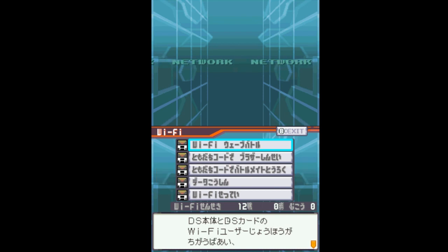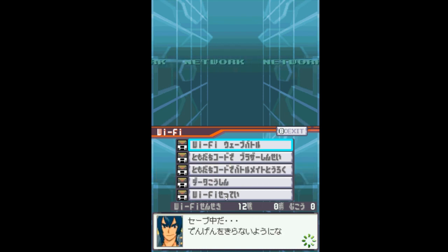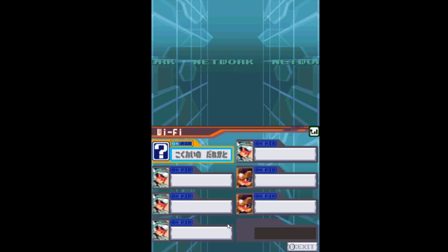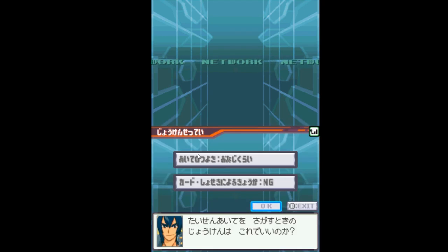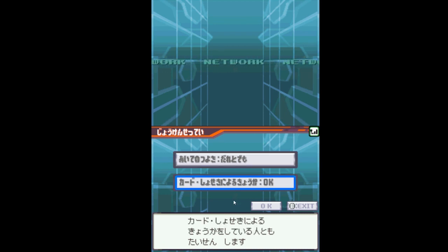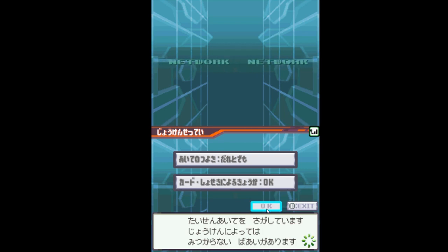Go to the top option, ignore any text prompts until you reach the next screen, choose the left option and choose it again — it will save your game and start connecting you to the Alt WFC server. Once connected you are in wave battle mode. Click the text box next to the question mark to search for an opponent, change your settings as shown, and press OK to start searching. Happy wave battling!